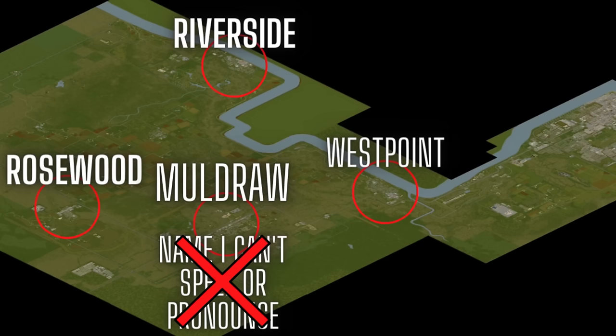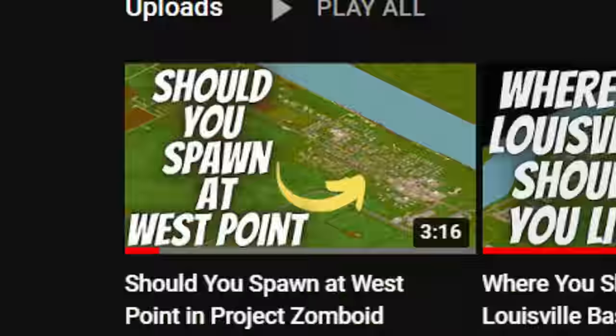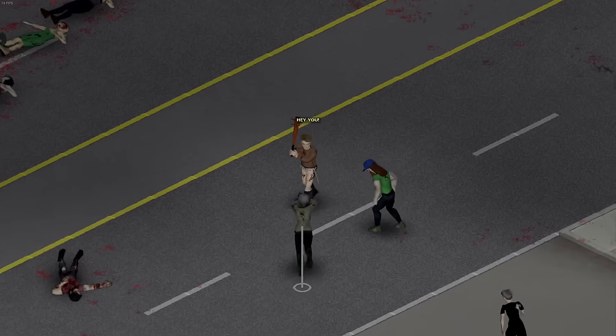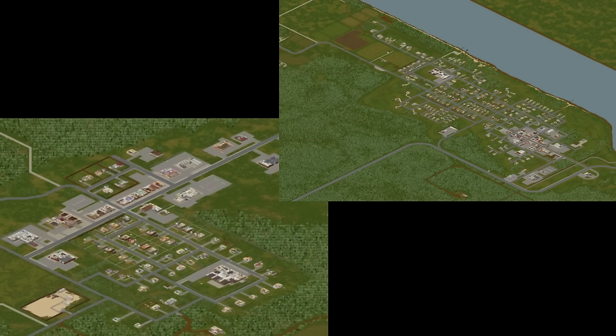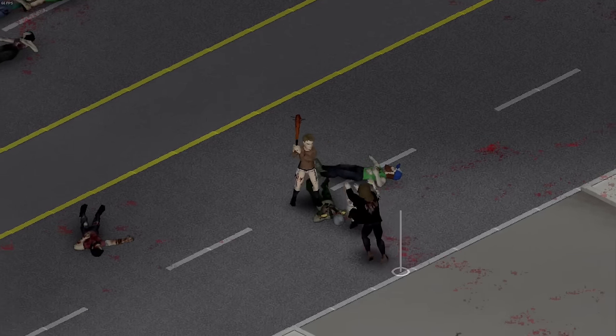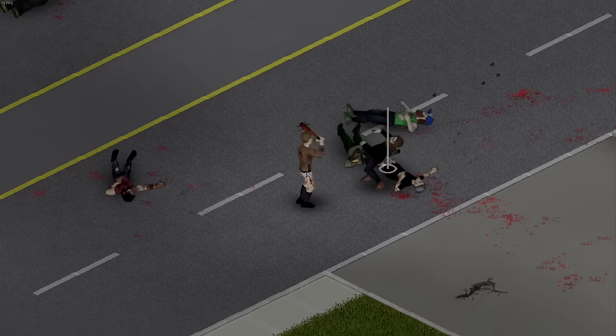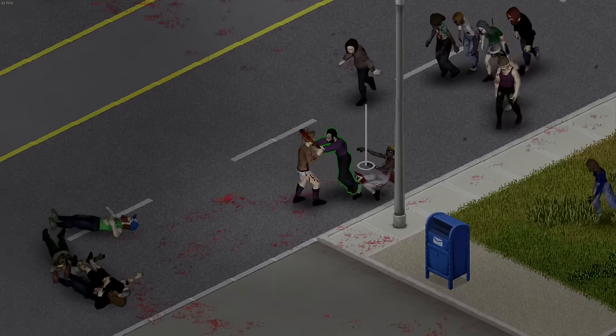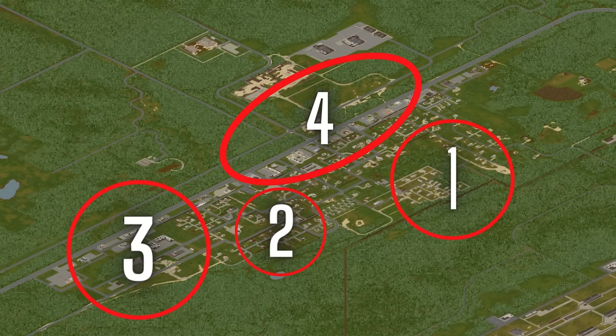So Moldra is one of the 4 main spawn towns in Project Zomboid. In my last video, I talked about how West Point had the best loot, but also had the largest amount of zombies out of all 4 spawns. So how does Moldra compare? Well it's kind of the in-between on Rosewood and West Point. West Point has lots of zombies and lots of loot, while Rosewood has fewer zombies but also not a lot of loot. Moldra has a decent amount of zombies and a decent amount of loot, but let me show you what specifically is in Moldra. I feel like it's best to split this place into 4 different sections.